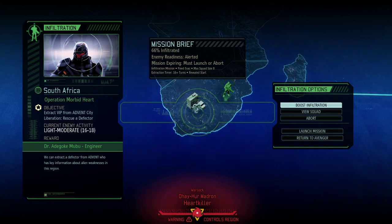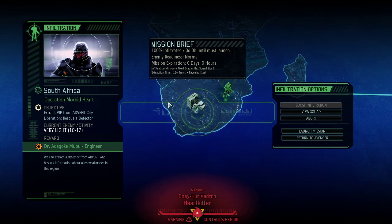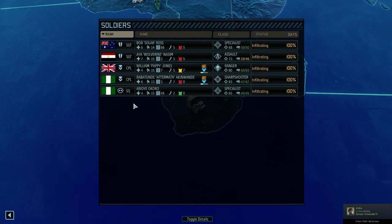Hello and welcome back to another session of the legendary Ironman Long War of the Chosen run, Beta One. My name is Saiken. It's month number four and we are still kicking aliens. We're almost done expanding past Africa, but there are a couple of missions we need to do — one of which is getting another engineer, our sixth. We're only infiltrated to 66%, but an engineer is definitely worth the boosted infiltration.